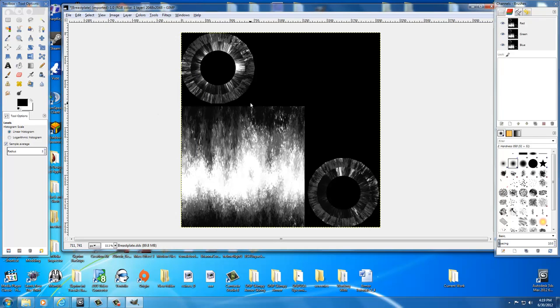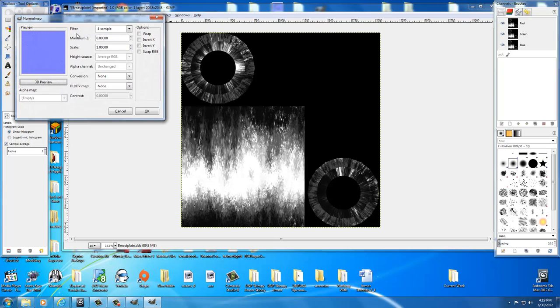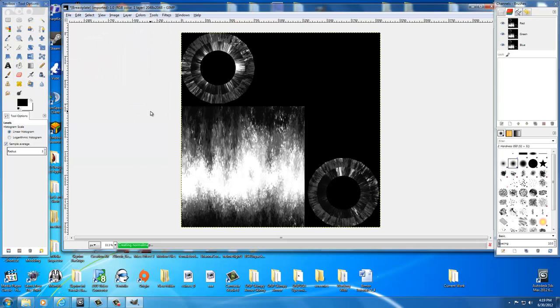Now we're ready to turn it into a normal map. Right-click anywhere on your screen, go to Filters, then Find Maps, and select Normal Map. This window pops up — a few settings here. I like to set mine to a 9.9. You always want to check Wrap because it's a normal map. Then take Scale and raise it up — this controls how much the map affects how rough the armor looks. I'm going to take mine up to 5. I can look in the preview to get an idea of how much of an effect it's going to have. 5 looks pretty good. Conversion and DU — leave those as No — and select OK.